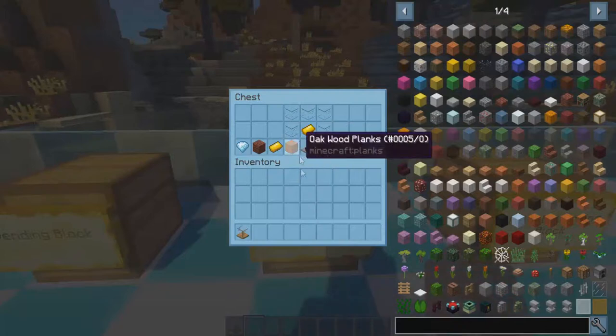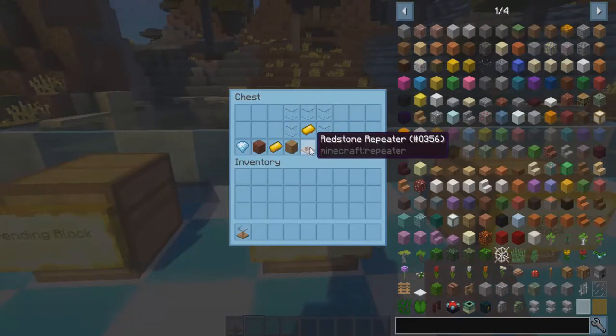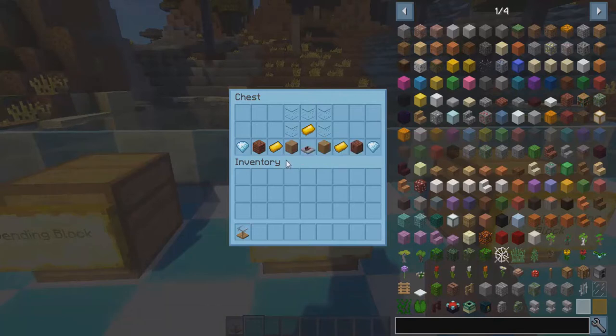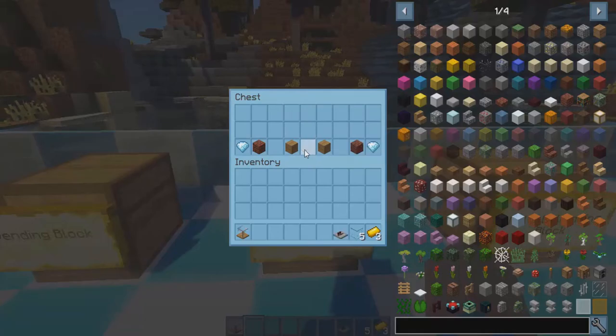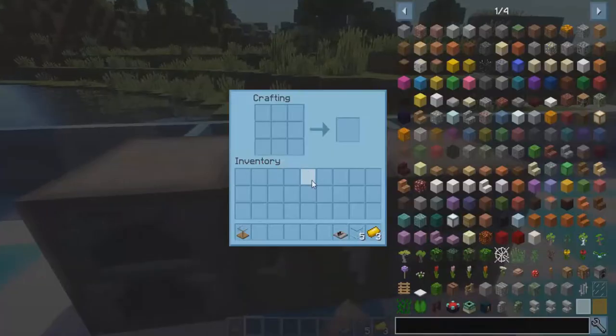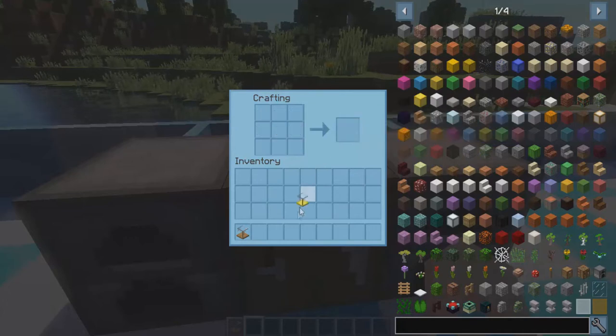Next we have the advanced vending block, which is crafted the exact same way except on the bottom instead of redstone dust we use a redstone repeater. We're going to make a golden base plate, so we'll take two golden ingots, the glass, another golden ingot, and the redstone repeater. At the crafting table, put the glass in as before, the golden ingot in the middle, the two other golden ingots on the sides, and the repeater on the bottom.